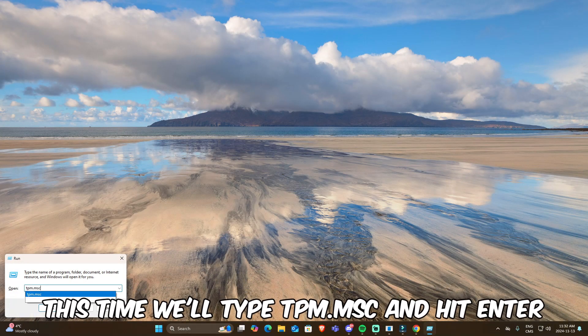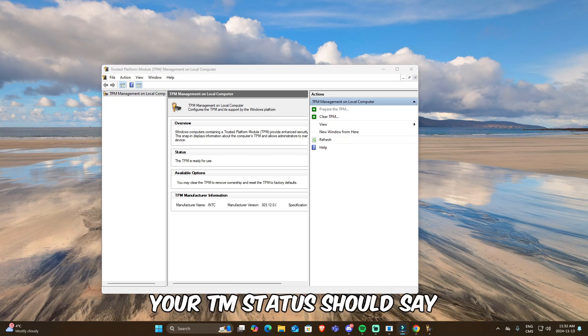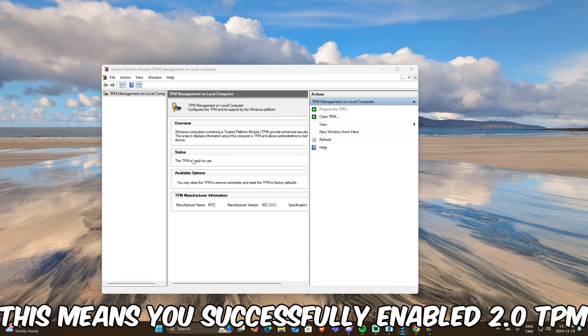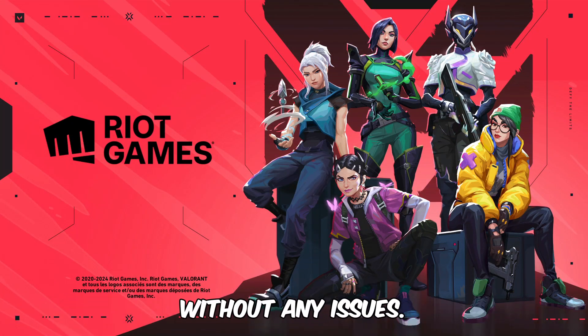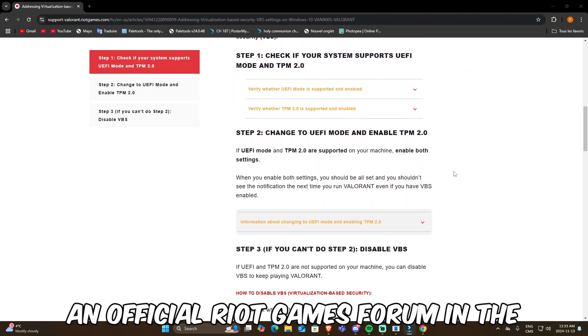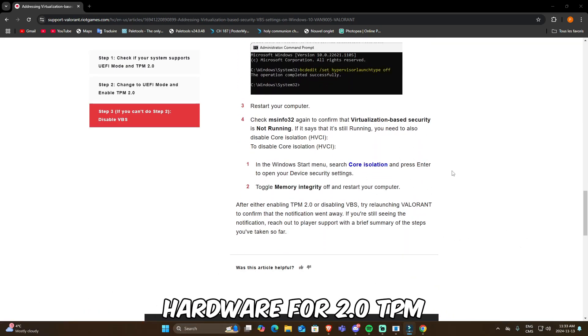This time, type 'tpm.msc' and hit Enter. If everything is set up correctly, your TPM status should say 'TPM is ready for use.' This means you successfully enabled TPM 2.0 and should now be able to launch Valorant without any issues. For anyone still having trouble with TPM 2.0 after following these steps, I'll link an official Riot Games forum in the description for those who may not have the required hardware for TPM 2.0.